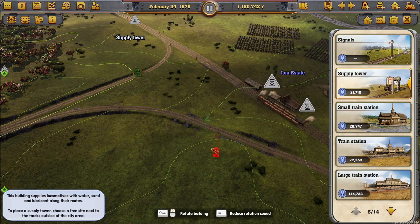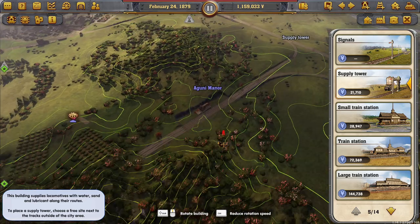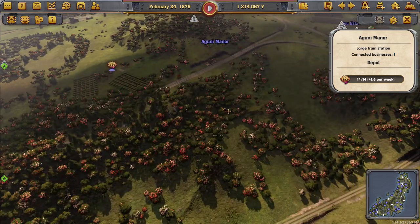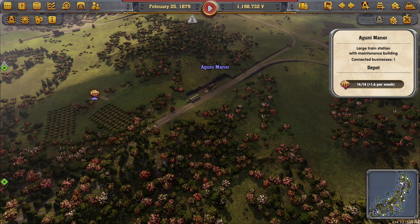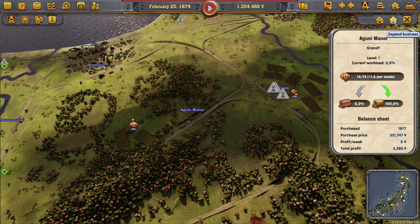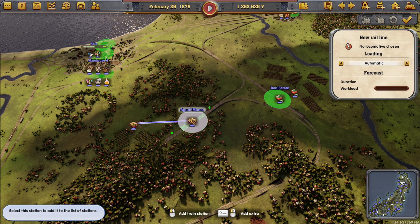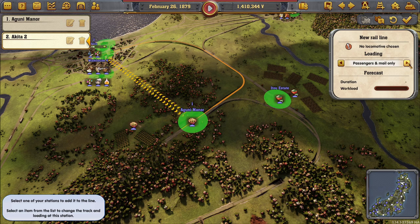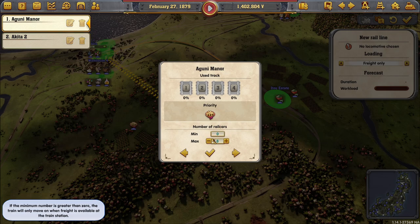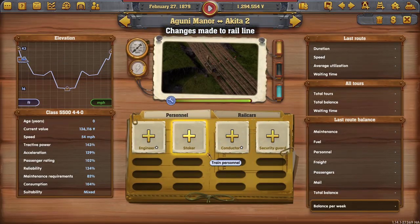A couple of supply towers on here so we don't have to use the ones on the main line, and this will be a nice place for it. We can always put one down there later on if we want to. They're now 57,000 — we own this. That's not going to be enough, but we can do a wait until full. Let's send these down into Akita, freight only, and we'll have these wait until full.